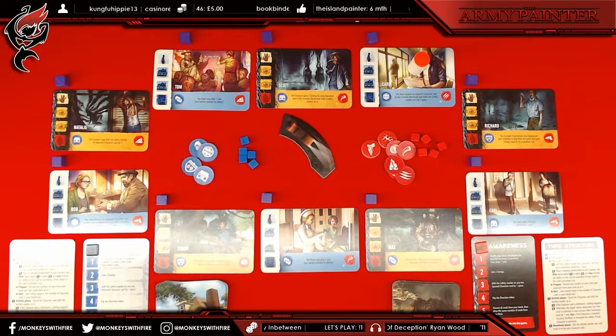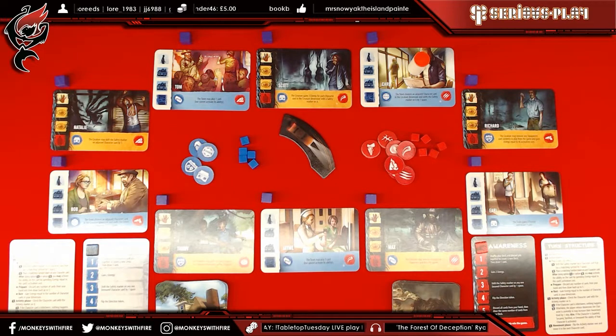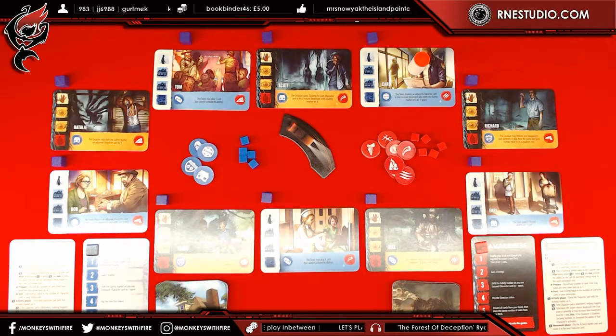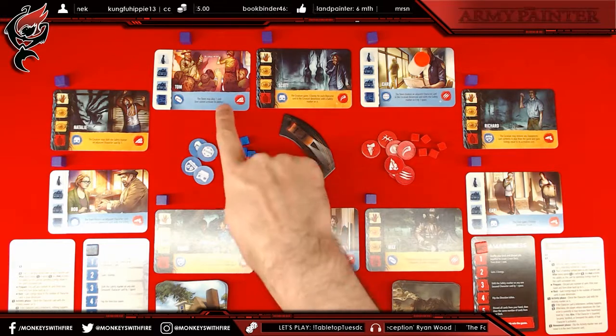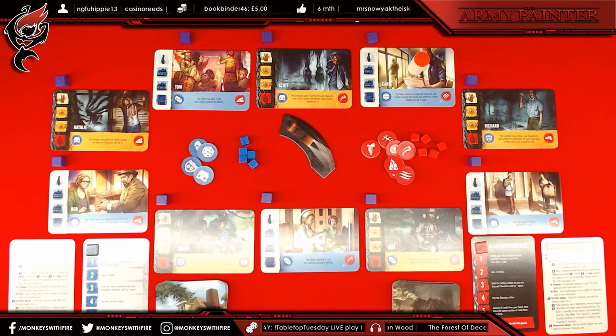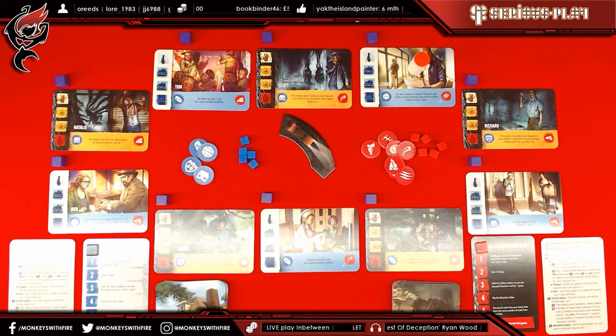You've got some instructions downloaded and the character descriptions, so that's really helpful. As we go through the game, I will point out the different characters so they're clear to you on screen. The game comes with 18 townsfolk, and you randomly select 10 in any particular game, then place them out either as the townsfolk orientation or the creature. I'll explain how the power struggle works in a moment, but I always think it's best to explain first and foremost what the victory conditions are.